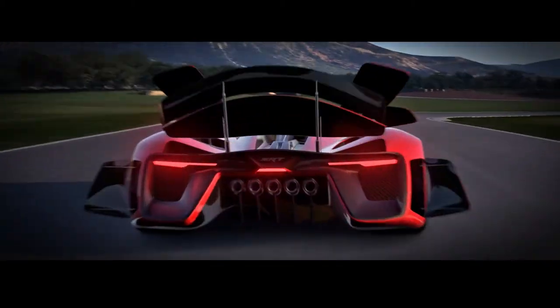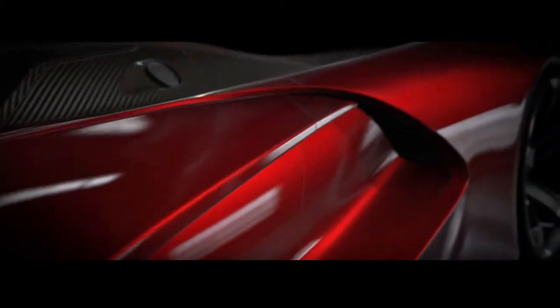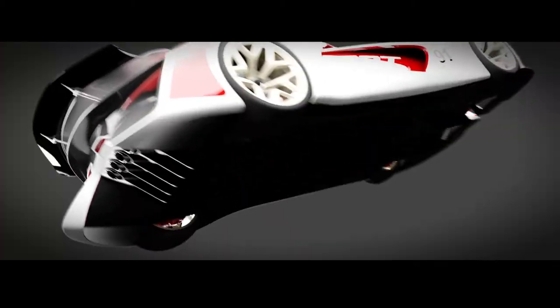Active aero panels, deployable wings, an aluminum spine, functional vents, hood scoops, exhaust ports, integrated with a rear diffuser. The underbody aerodynamics and airflow are very much performance driven.